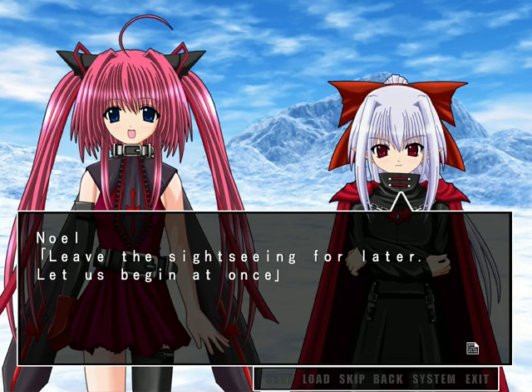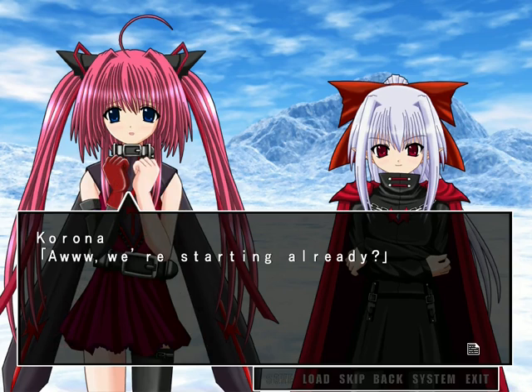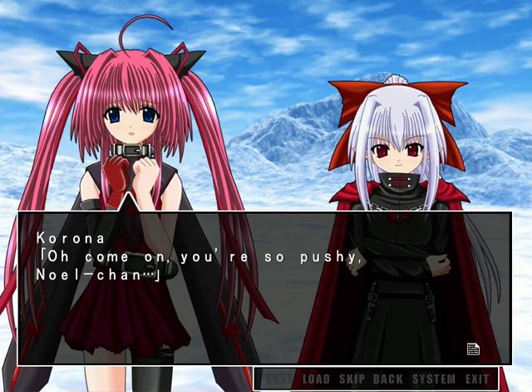Here we have Noelle the Demon Lord: 'Leave the sightseeing for later. Let us begin at once.' Noelle has a much calmer personality and a very archaic feel to her speech — lots of 'dost' and 'thou' and so on. Corona complains about being pushy. One thing the narrator notes is that he left in all the name suffixes like chan, san, and sama; if doing it now, he'd leave those out and try to convey the tone instead.